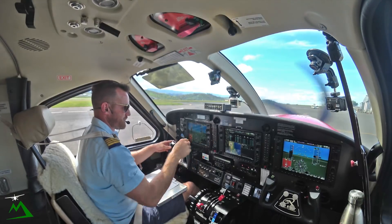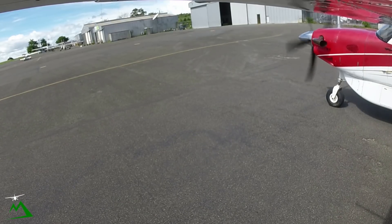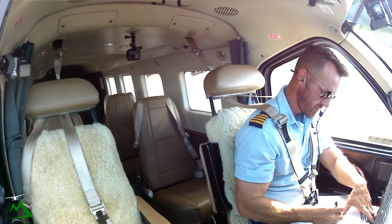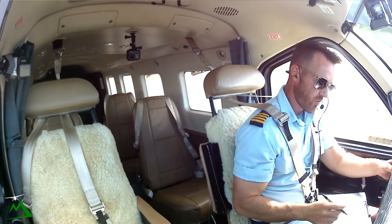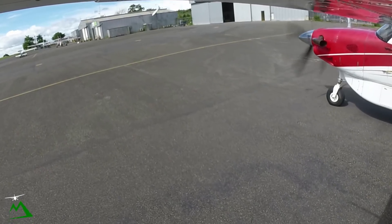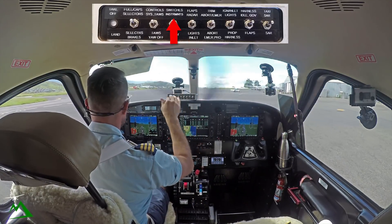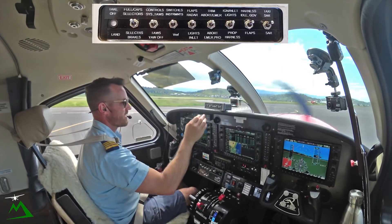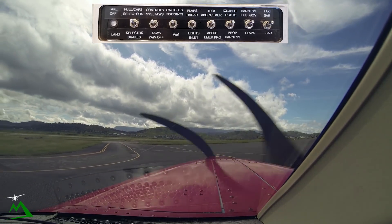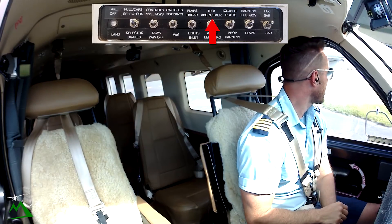Let's go ahead and call up ground for taxi. Jackson Ground, November Tango Kilo, request taxi, information Oscar, at the MAF hangar. November Tango Kilo, taxi holding point runway 14R, confirming 1TOB. Holding point 14R, affirmative 1TOB, November Tango Kilo. We'll see if we get the brake off. The check is good. I've already done my flaps, pitches and instruments — I've already got all of those set up. All of my T's and P's, my temperatures and pressures are all in the green where we want it. I've already got my trim. We'll go over abort when we get a little bit closer to the runway.